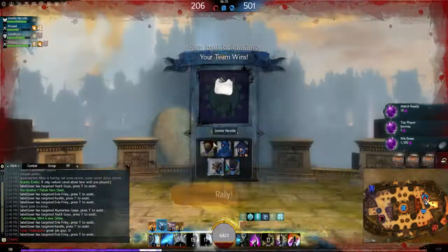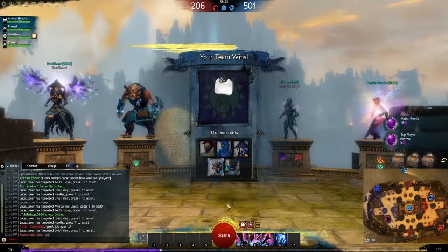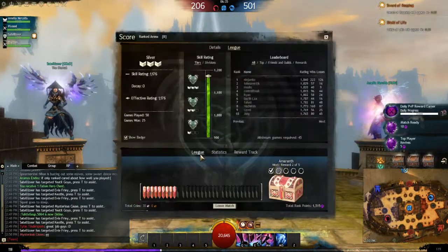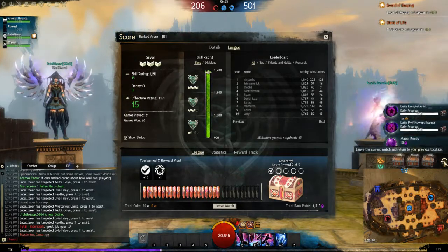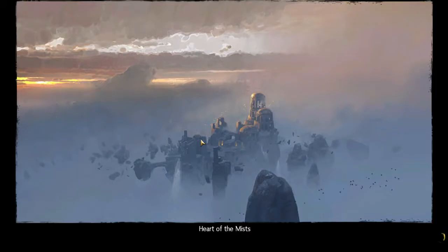That worked pretty good because I have so many cleanses from my heal and water offhand. That actually went really well, I like that. I didn't need to change my build either — just change out sword dagger for dagger dagger. Alright, we're gonna keep that.